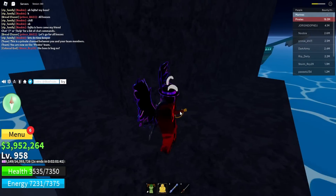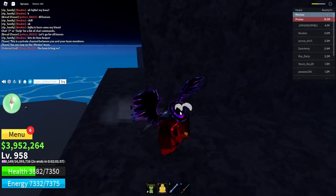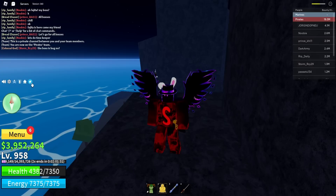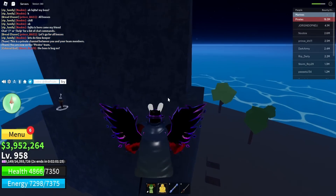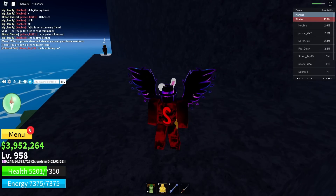To redeem these codes in Blox Fruits, come over to the left side of your screen where the little Twitter icon is, next to your home teleport button. Click it to bring the code box out, and that's where we'll be typing in all the active working codes to redeem them today.